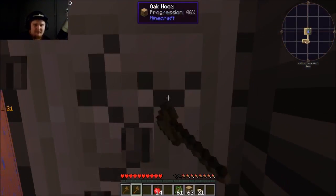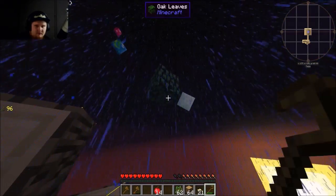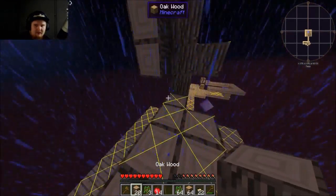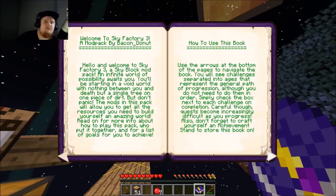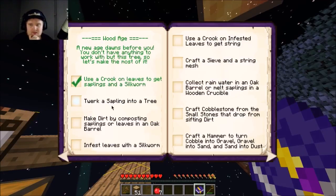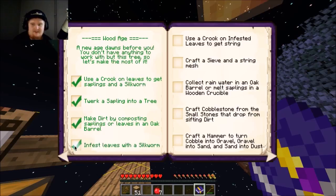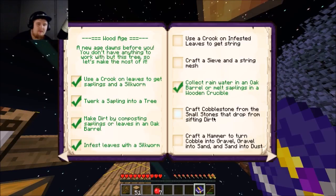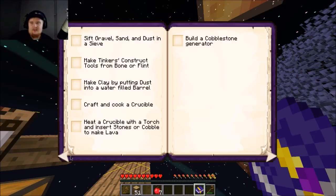Let me climb up this tree and use some more crooks on this one - hopefully I don't die. Let's open the achievements book. Welcome to the Sky Factory mob pack by Bacon Donut. How to use the book: use a crook to get some saplings from the tree - twerking! Make some dirt - yes, I have done that. Collect string - yes, I've done that. I haven't done that one yet, haven't come far enough.